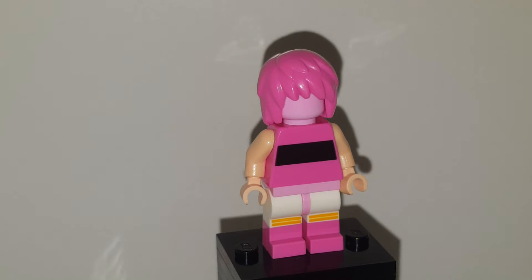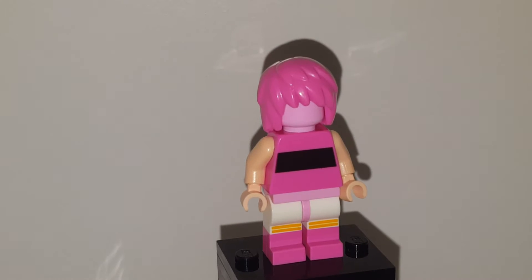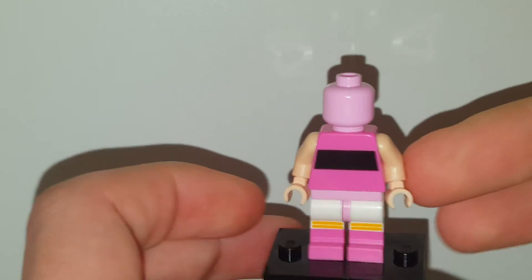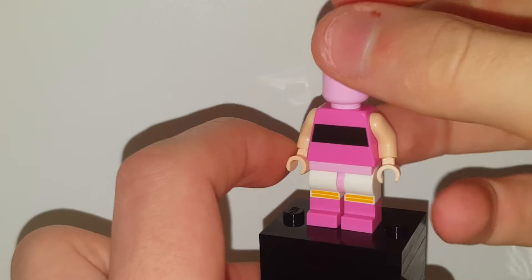Welcome back to another YouTube video. This is probably one of my worst customs that I've done, because this is Princess Bubblegum. She doesn't have a face due to them not doing a female face on this pink colored hair, which you can get from Joker's candy floss from the LEGO DC Minifigure Series 1. The hair is from the Party Rock Girl from the LEGO Minifigure Series. Blossom's torso is from Powerpuff Girls and the legs are from the LEGO Movie 2 Minifigure Series, one of the pop stars.